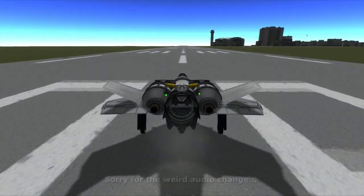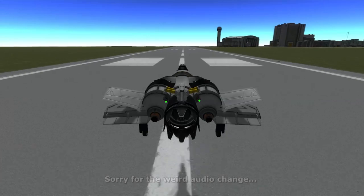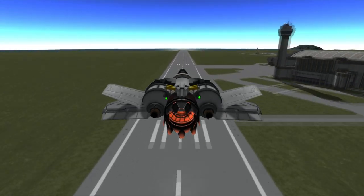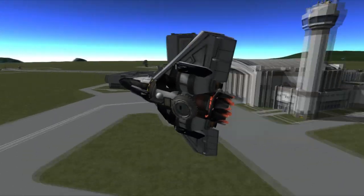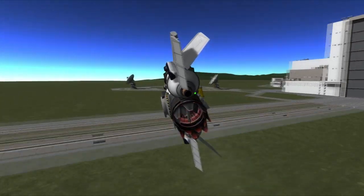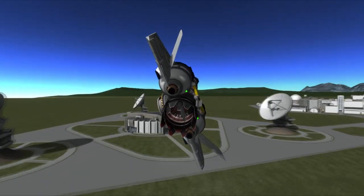Next up is low altitude flying. The major things I'm looking at here are how well the SSTO takes off from the runway, how well it handles with and without SAS enabled, and how easy it is to land. Designs that take off quickly and aren't prone to flipping or don't have weird flight characteristics are going to score well here. This category has a maximum of 15 points available.